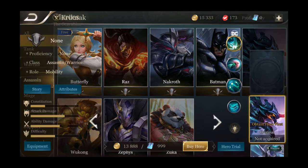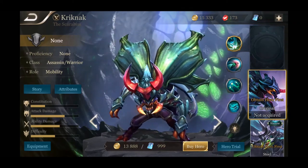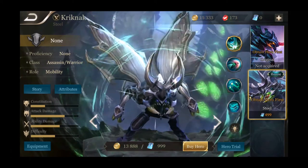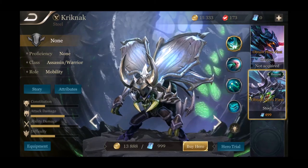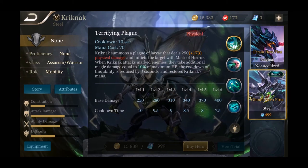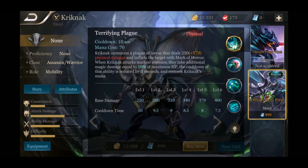Next we look at Crick Knack — the bug god. He's an assassin warrior with a mobility role, pretty standard stats. He has one skin with a steel metallic look instead of a bug look. His passive is Bite — when Crick Knack's ability hits an enemy, the next normal attack is enhanced and deals additional 250 damage. Every physical attack after an ability does 250 extra damage, and that scales with level. His first ability is Terrifying Plague — Crick Knack sends a plague of larvae dealing physical damage and inflicting the target with a Mark of Horror.